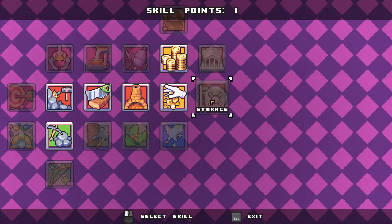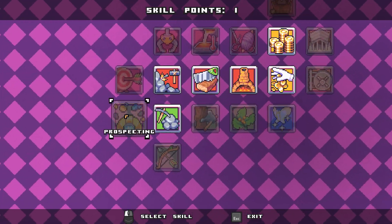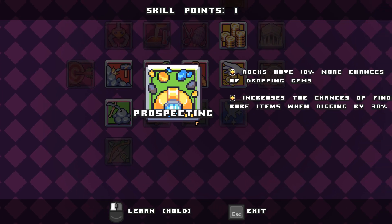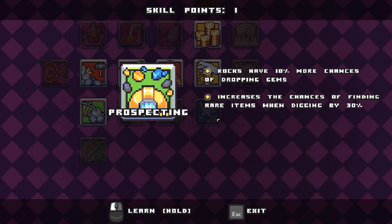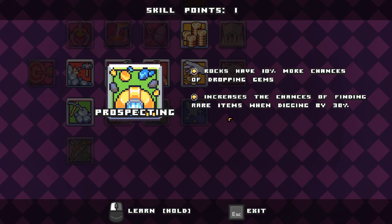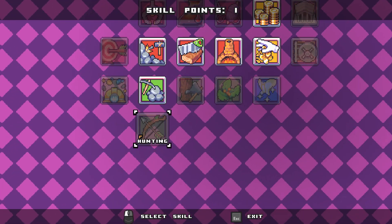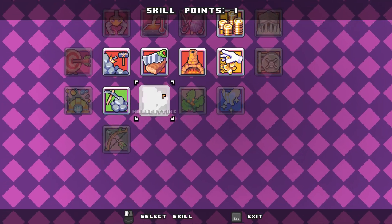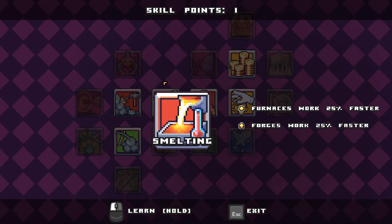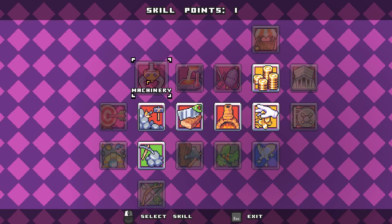I was gonna do vaults but with that backpack I think I'll be okay. Prospecting - rocks: 10% more chances of dropping gems, increases the chances of finding rare items when digging by 30%. Oh, I forgot about digging! Unlocks bows, arrows, and cooked - furnaces, everything works faster. That's nice to have but I don't think I need it right now.